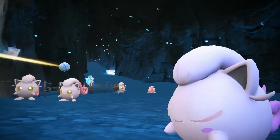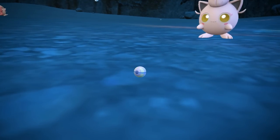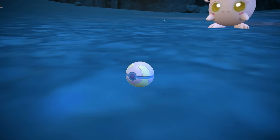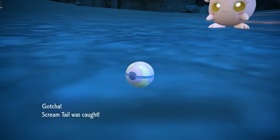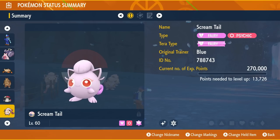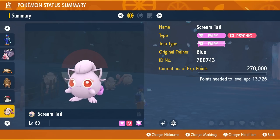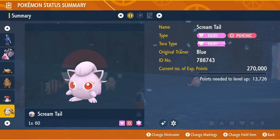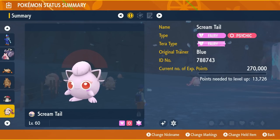Yes! Caught — there we go, in the Heal Ball. Let's go! And here is Shiny Screamtail, aka Paradox Jigglypuff. This thing looks pretty good. I definitely thought it wouldn't be as noticeable, and I noticed it right away, so I'm eating my words.